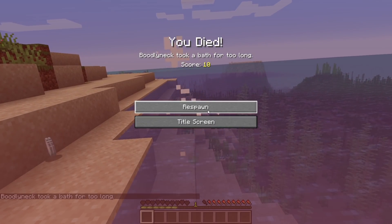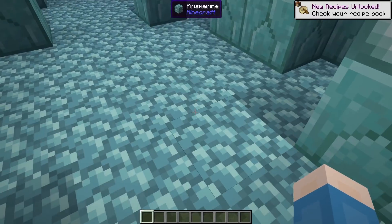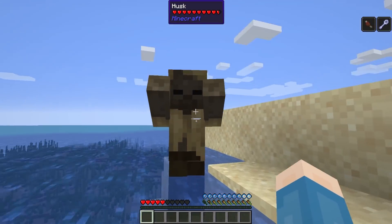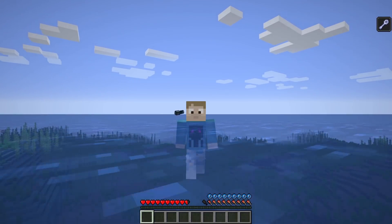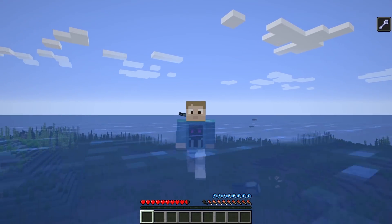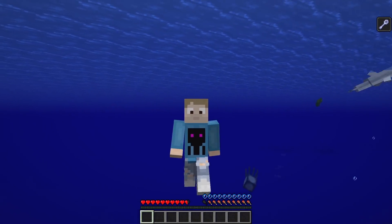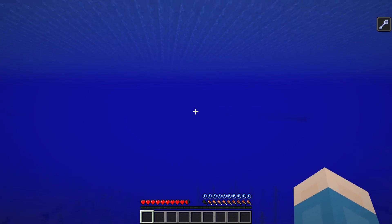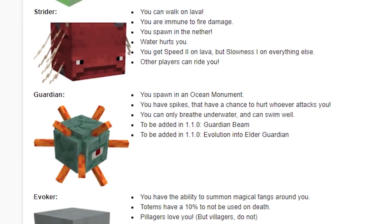The last Origin with this mod is the Guardian. This is still a work in progress, but currently if you choose the Guardian, you'll spawn in an ocean monument. You have spikes that have a chance to hurt anything that attacks you, and you don't sink in water unless you want to. The downside to choosing this Origin is that you can only breathe underwater, which makes every part of the game that's out of water — so pretty much the entire game — a pretty big challenge.